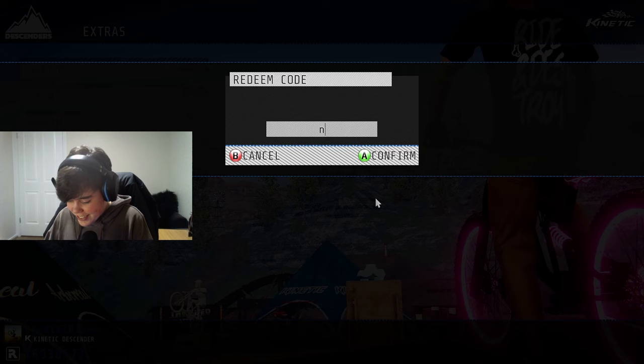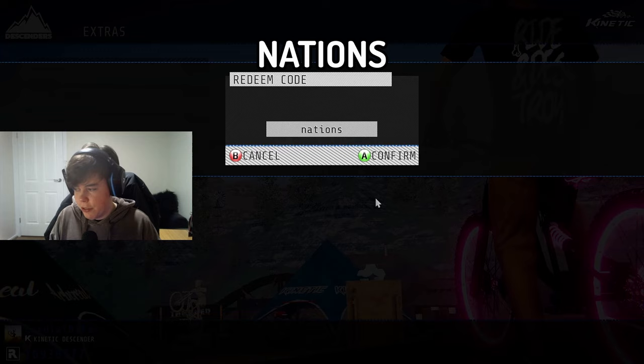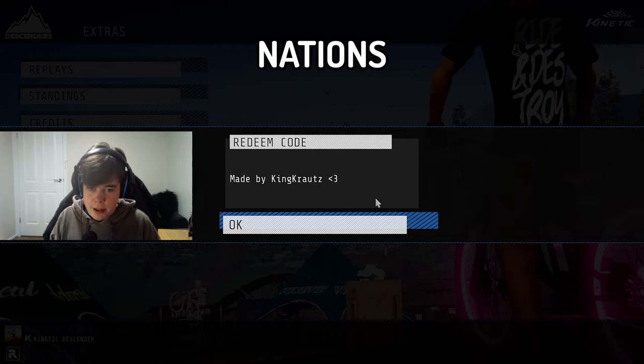This next one is going to give you so much — I kid you not. Just type in 'nations' and we're going to count how much stuff it gives you because it is insane. This code is going to give you countries by countries by countries — big shout out to King Krautz for making this amazing code — giving 77 items in one code.